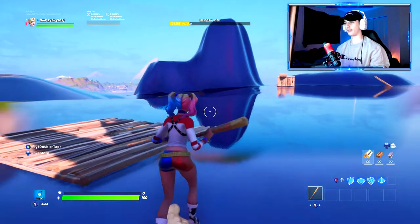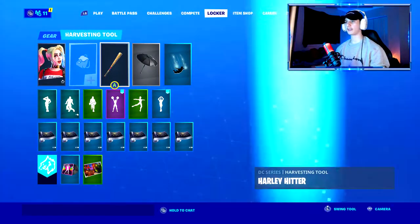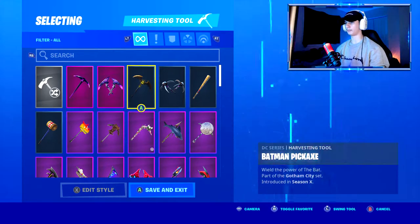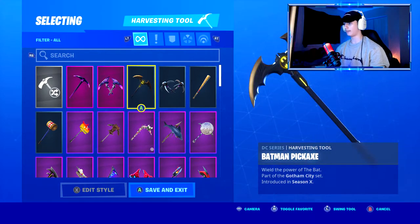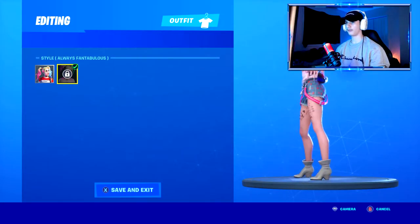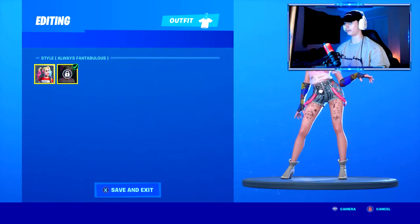They did a good job, they really do do a good job with that. I can't wait for Chapter 2, or Season 2 — I can't wait for them to release that. But I'm going to show you guys what the other pickaxe looks like and sounds like. Alright, so we're back in the main menu. There is the Harley Hitter, and then now we have the Punchline — part of the Gotham City set. I don't really like this one as much; it's got a cool design though, but the first one is the best one.